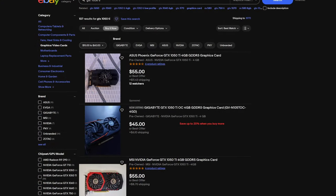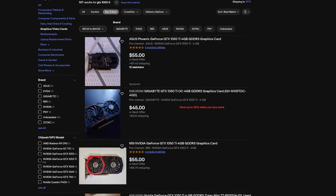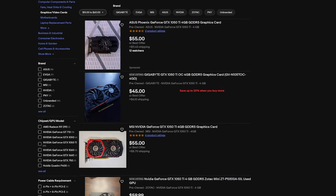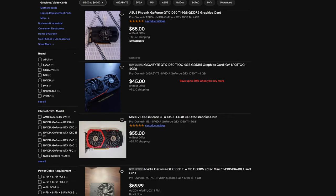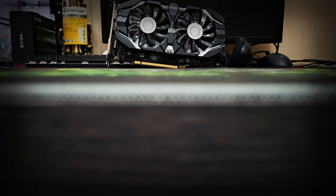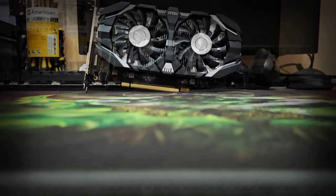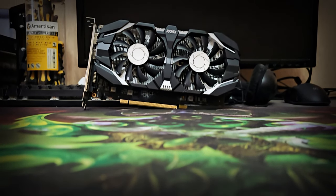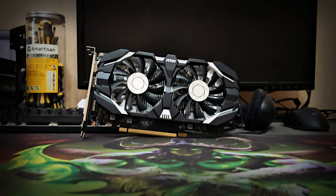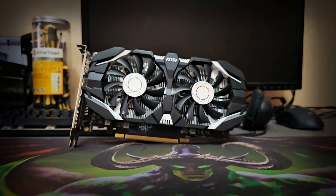Nowadays you can probably find these GPUs for about $50 or so depending on where you live, but as time goes on, older hardware becomes more and more irrelevant. Nevertheless, there are still some people that would love to game on a GTX 1050 Ti. A budget graphics card from 8 years ago won't be able to do too much, but I still want to know just how much life it has left and how well it handles modern games in 2024. Let's head over to the benchmarks.